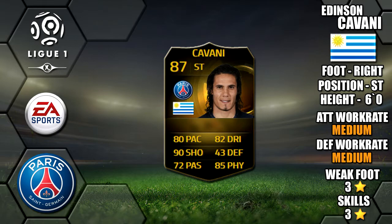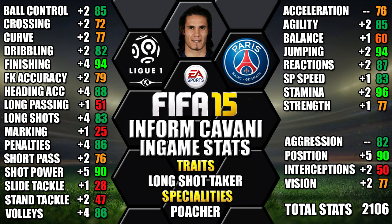Looking at his in-game stats, he's standing up to his 96 stamina, 94 finishing, 94 jumping, 90 shot power, and 90 attack positioning. We've also included all the upgrades over his non-inform as a comparison, so you can see each individual stat increase.